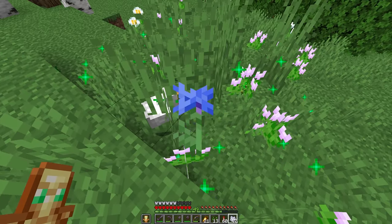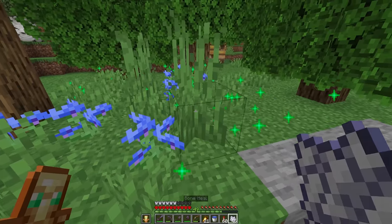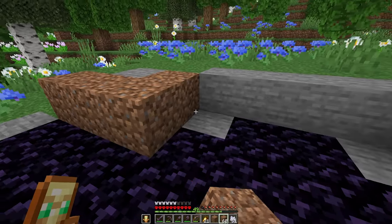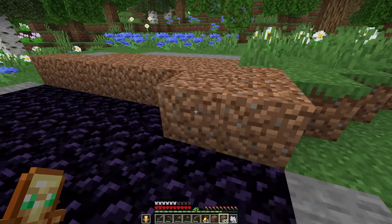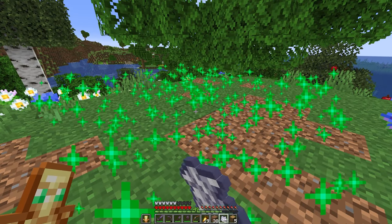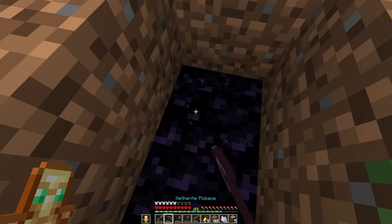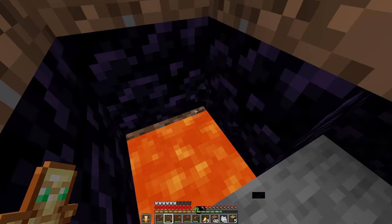I found every type of tulip, cornflowers, oxeye daisies, poppies, dandelions - you name it, but no lilies. Even filling in the lava pool and covering it up with grass to get even more chances. I'm using the bone meal, but no flowers are being created here in the middle. This is where the lava pit was, but I filled it in. I just wanted to make a pretty field.